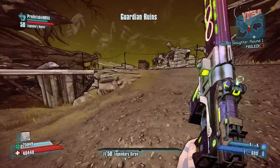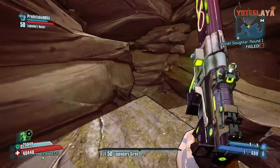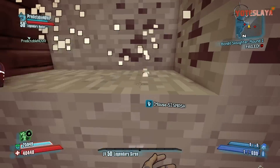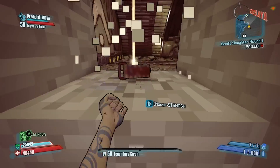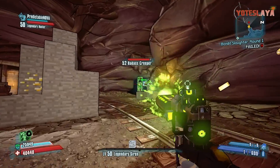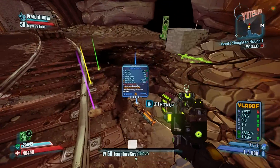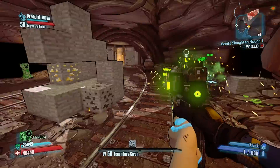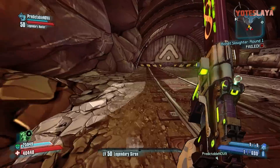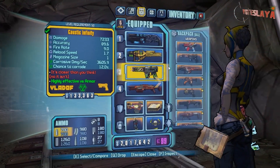I'm going to read from the wiki. The Blockhead is a unique shotgun manufactured by Tediore. It is a rare drop from the creepers in the Caustic Caverns. Right here the badass creeper spawned first — he's usually last, and I have no idea why. I've done this farming run a lot going for the Longbow sniper rifle and I've never seen him spawn first. If anybody knows why, please let me know.